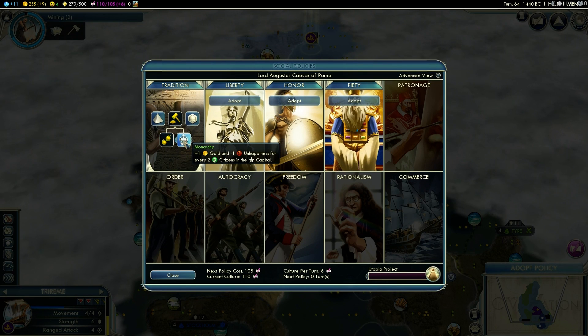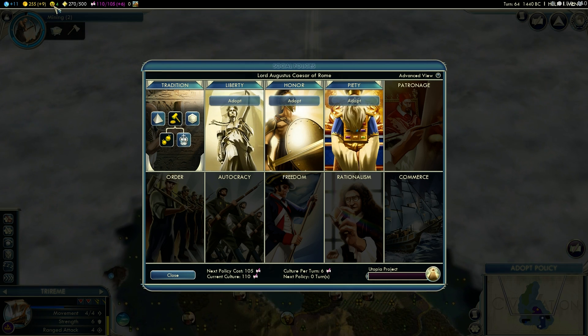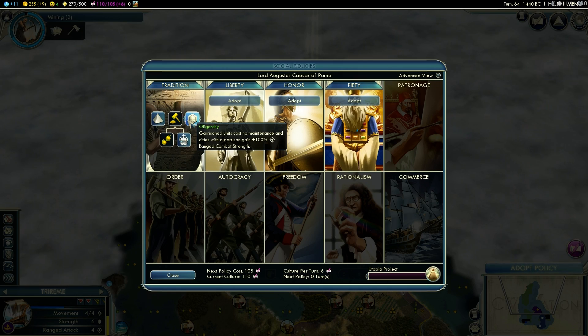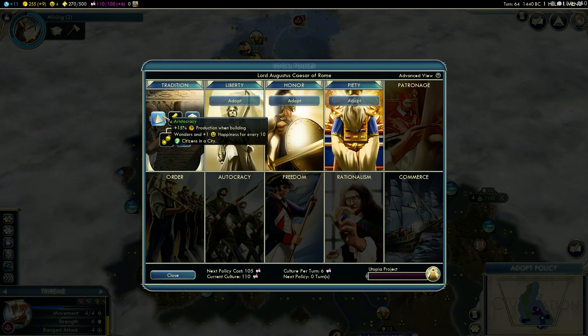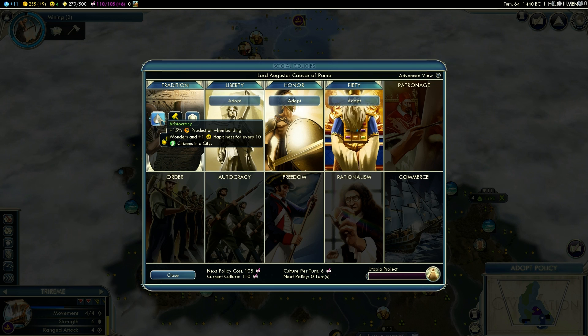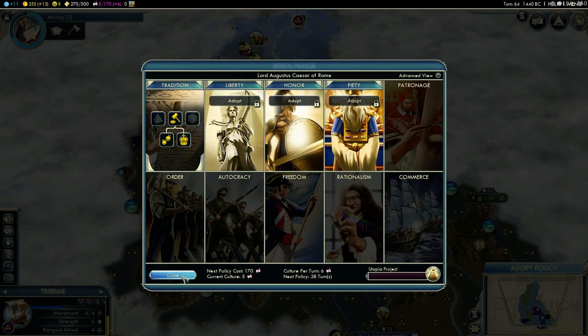We have eight citizens, so if we get plus one gold and minus one unhappiness for every two citizens, we get plus four gold and minus four unhappiness, going up to eight happiness. I might just do that — that's actually really good. We're just about done with the Great Library, so we wouldn't want to go for Aristocracy, which gives 15% extra production towards wonders. So yeah, Monarchy. Let's go. Watch these numbers — that's beautiful.